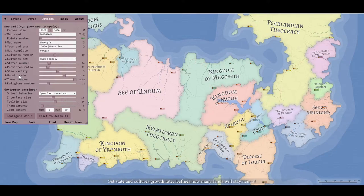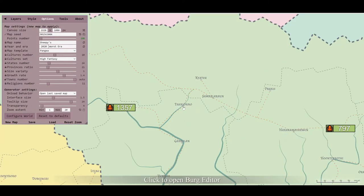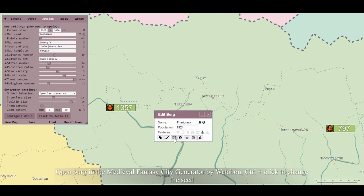Growth rate defines how many lands will stay neutral. Town number I just keep as auto, but you can change it. Religion number we'll get to soon. In generator settings you've got interface size, tooltip size - you can make that bigger. You've got transparency, how transparent the map is, and the zoom extent, how far you can zoom in. If you look down here, there's a town - a burg with a population of nine, it's a religious center.